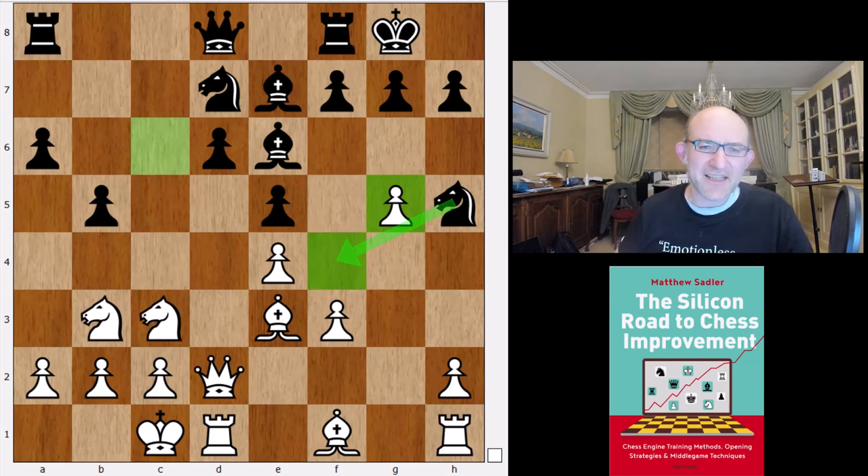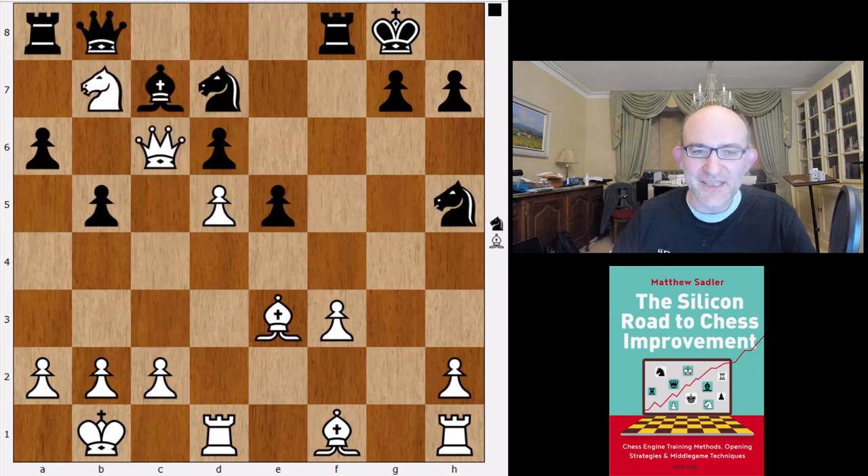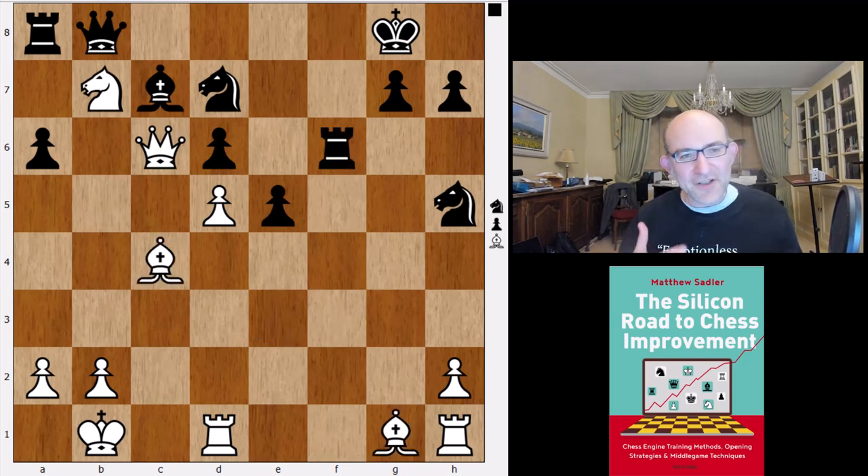Basically I wouldn't recommend this line for black, even though Maxime Vachier-Lagrave has played it quite a bit. The positions you end up with — either a cleared center where white has play on the light squares and black has an extra pawn, which I find not very aesthetic as black and already a little bit worrying, or positions like the ones Leela steered for against Black Marlin, with Qc6 and Bxc4, no control of the light squares, black's pieces rather blocked up. It's difficult for a human player to assess how dangerous the play is coming toward them, and not very clear from the black point of view how to improve your position. You'd really need a lot of work with black to get this right.